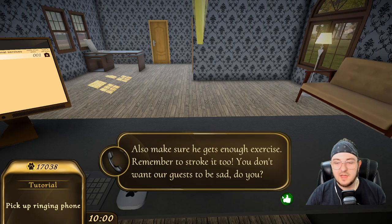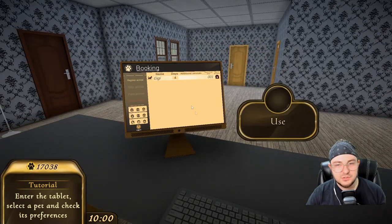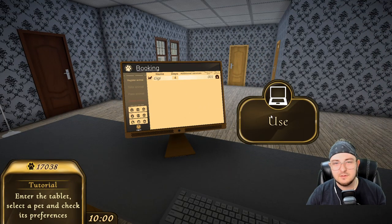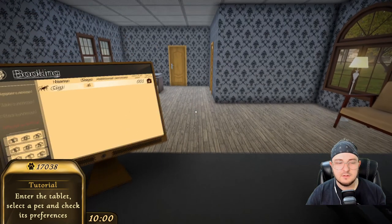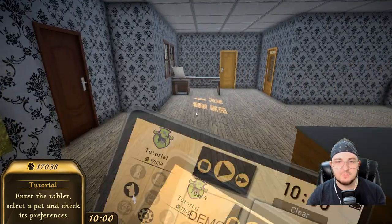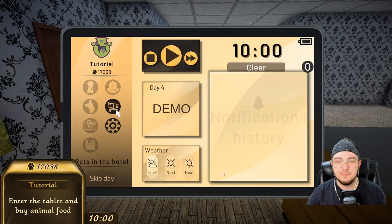Remember to stroke it too. I beg your actual freaking pardon. You don't want our guests to be sad, do you? Wait — Gigi's here for four days now? I didn't put him for four days. Enter the tablet, select a pet, and check its preferences. What's your preference, Gigi? Holy crap. Hates chicken flavored food. Loves beef flavored food. You're just like Bella — you're a troublemaker too. Loves playing a lot. So it's all about beef here.